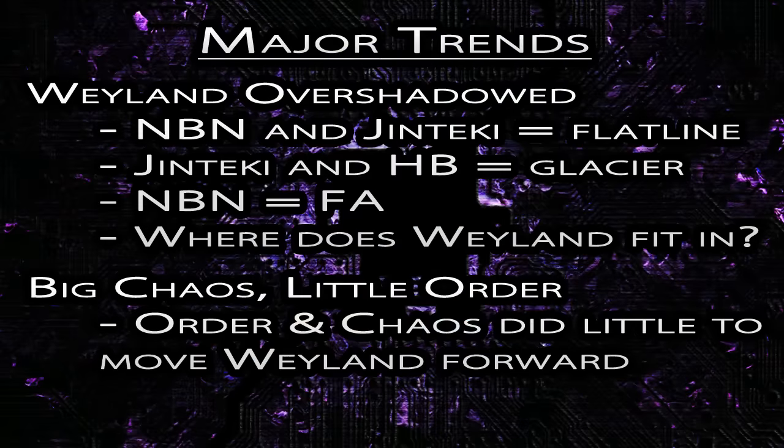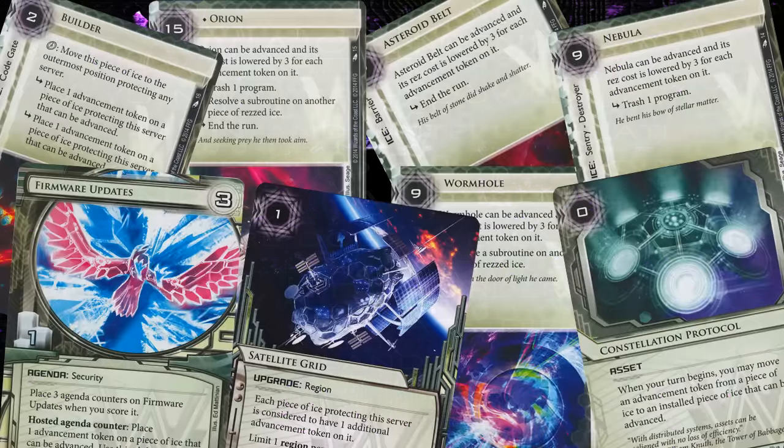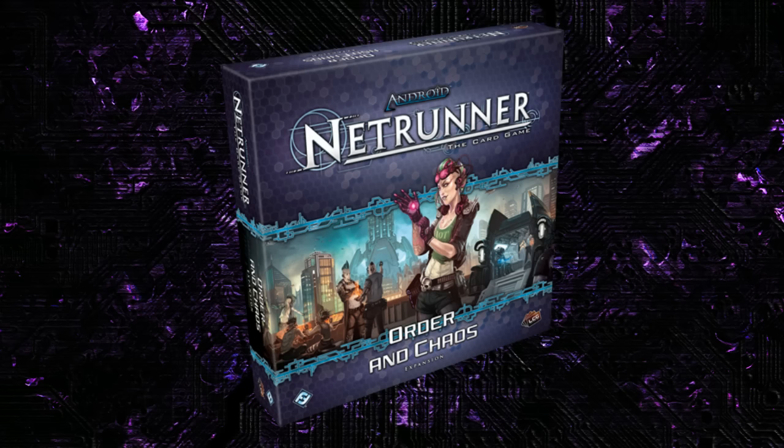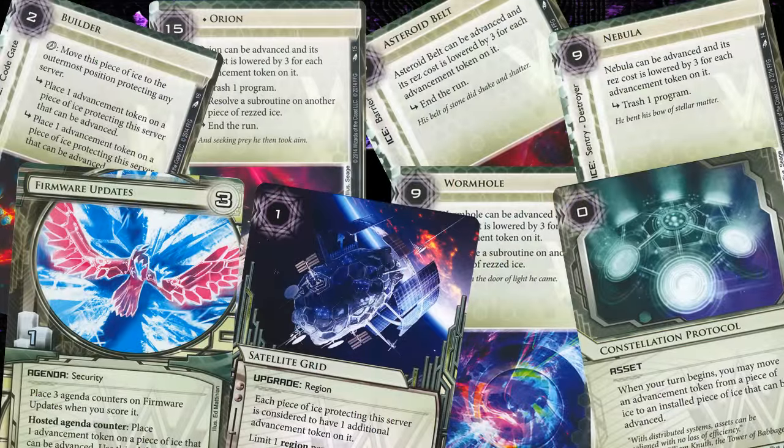The biggest shortcoming of Order and Chaos is just the amount of cards dedicated to the advanceable ice sort of thing. That's really never been good enough, and I would argue it lacks ID support to really be in the competitive realm. All of these cards contributing to this weak aspect of the Weyland card pool really didn't do much to move competitive Weyland forward.